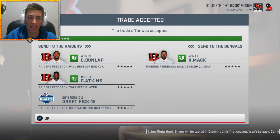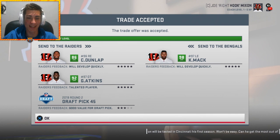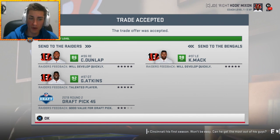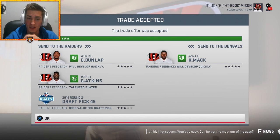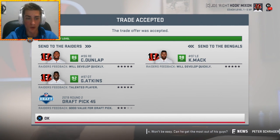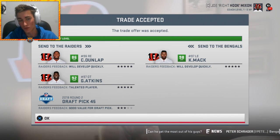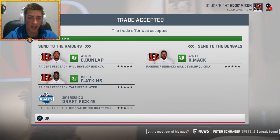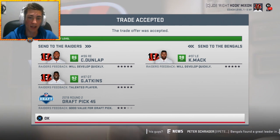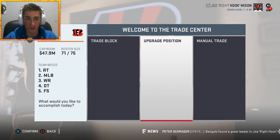The sack attack from the Silver and Black is actually going to be wearing orange and black. Carlos Dunlap, Geno Atkins, and a second round pick gets me Khalil Mack from the Oakland Raiders. Carlos Dunlap's contract is just not good and neither is Geno Atkins', and they're both close to 30. This trade makes too much sense - Khalil Mack is just too talented of a player and makes our team too good for the future.